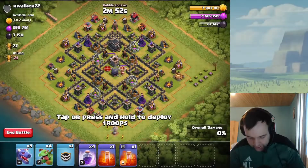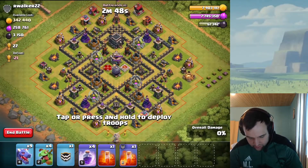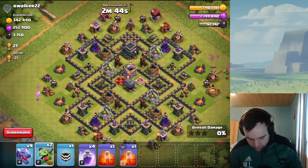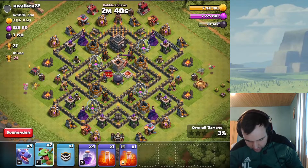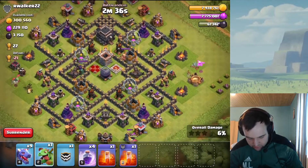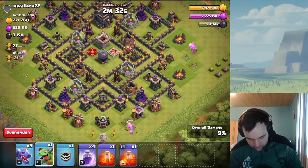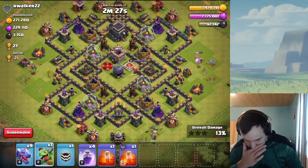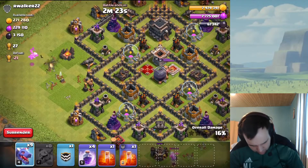We're back — we found an interesting little base with a lot of dark elixir, though it's not that easy to attack. We're trying to get the dark elixir storage. Right now I think I should enter from the bottom side, which kind of makes me regret how I dropped the baby dragon right there — it happens. Let's see if we can get this down and maybe sneak a dragon onto that drill.